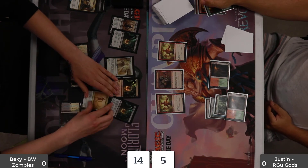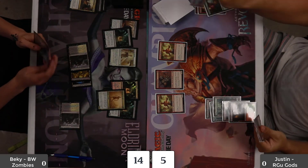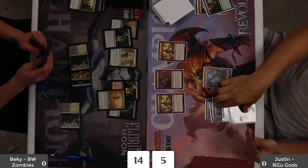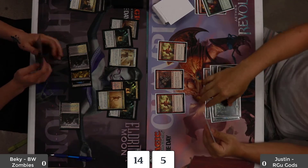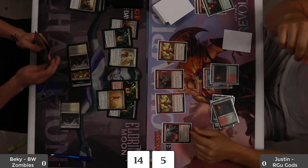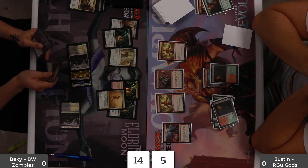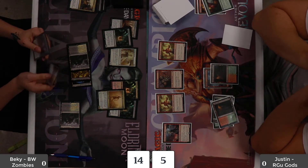At this point I'm stuck on some land and I have Liliana's Mastery in hand, so I'm trying to get to that fifth land drop to cast it. That's why I don't mind keeping my zombies in their little piles to tap and do things accordingly.